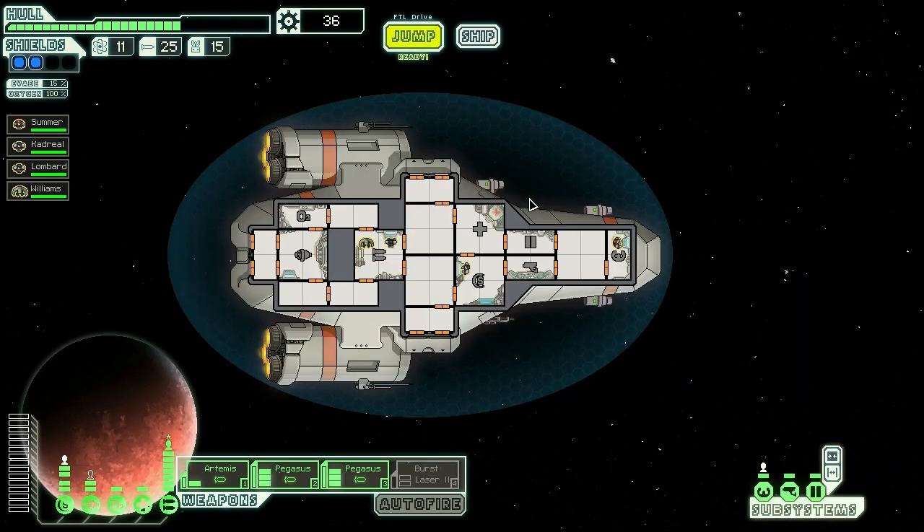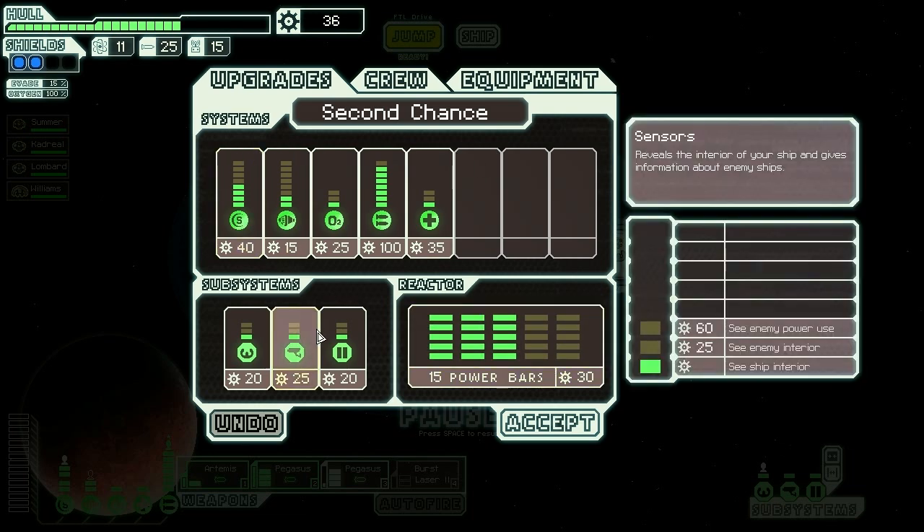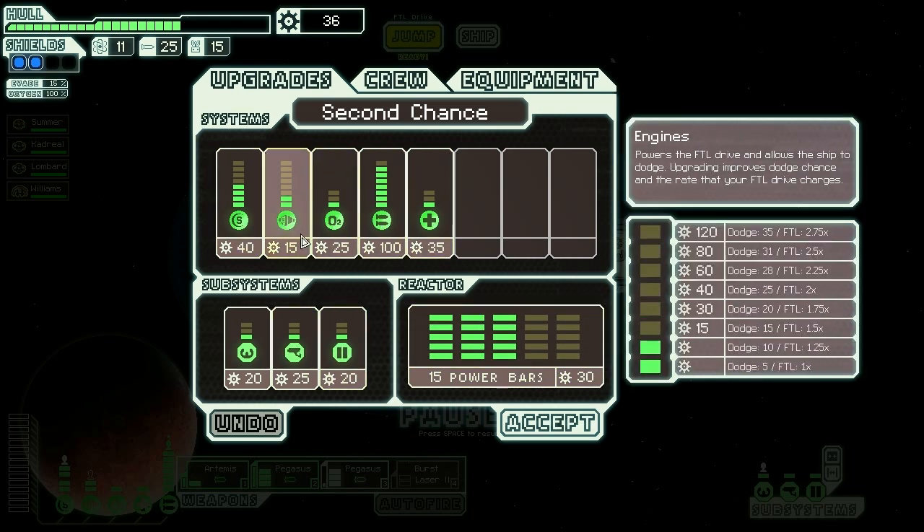Less common because of its dependence on ammunition is using your missile systems as a primary weapon. The biggest thing you have to pay attention to is your ammo count because it is your life — if you run out of missiles you're pretty much screwed. It's usually a good idea to have a backup weapon such as this burst laser, left turned off, so you can turn it on in case anything goes wrong and you need a less ammunition-dependent weapon.